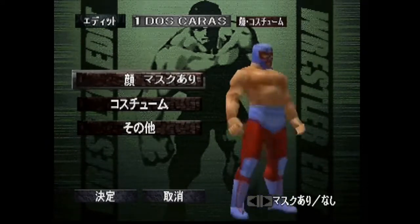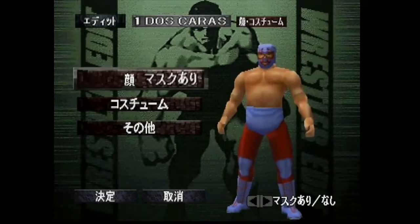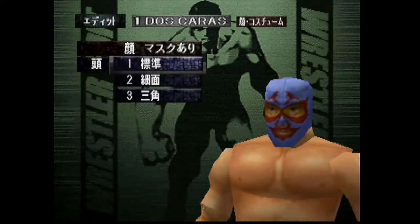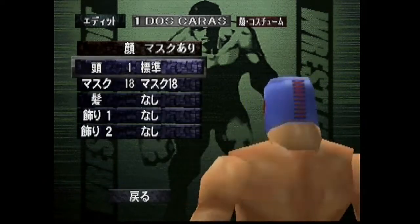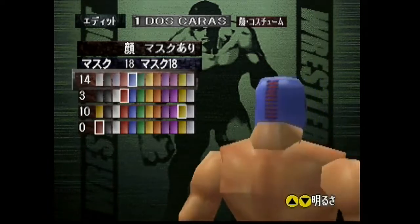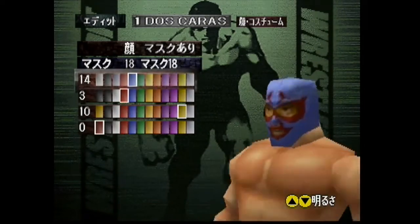Right now I'm going to go over the appearance. To make the mask in this game, when you get to the character screen, just press left or right on the D-pad and that brings up the mask option. For the head shape I went with 1, and for the mask I went with 18 — that's his mask in the game. Dos Caras — you don't have to unlock it.